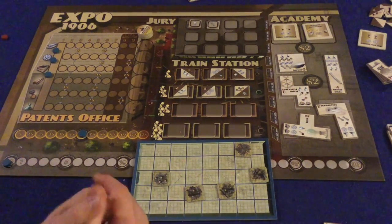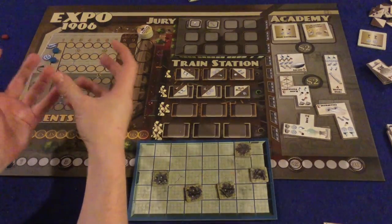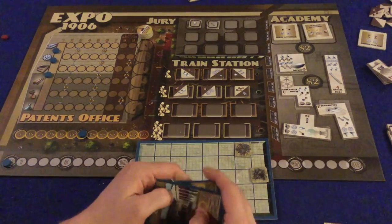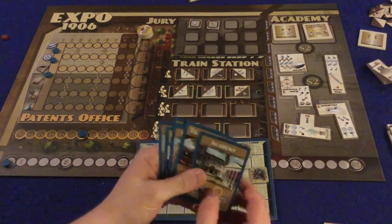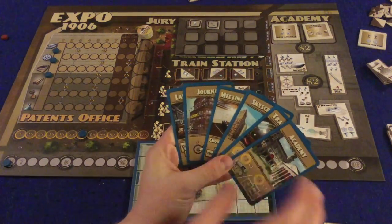Let's go over the ebb and flow of the game. On your turn, it's a very simple game at its core because you're only going to be taking one and only one action. You'll have six different action cards that you can take, so let's go over them.